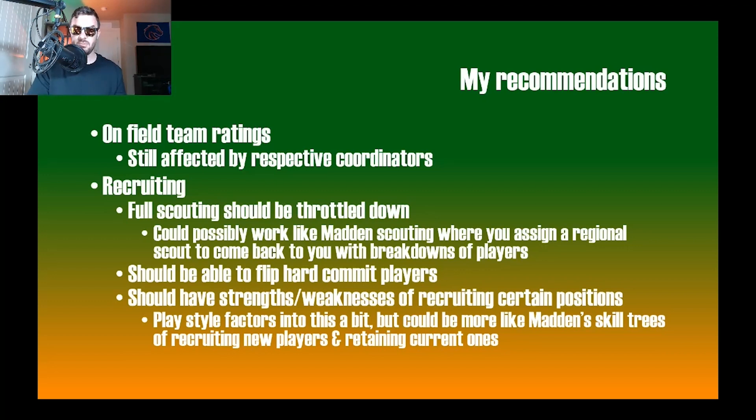Now for my recommendations: on on-field team ratings, I don't want to change much — both Madden and NCAA have done a reasonably good job there. Blocking, running, and other abilities being adjusted by coordinators is fine. For recruiting, the first thing is that full scouting needs to be throttled down — it was completely overpowered. You could implement something like Madden's regional scouting system. Athletic abilities for five-star recruits who've been to multiple spark camps and on-field events should be more known, but specific skill execution could remain more subjective depending on the coach.